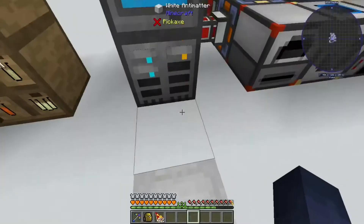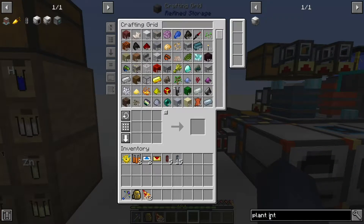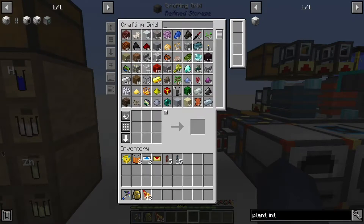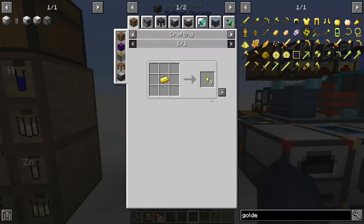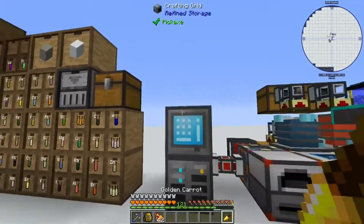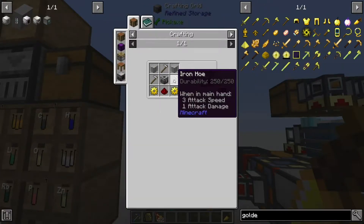Let's get started. First we're gonna need some plant interactors — four of them to be exact. I'm still trying to get only foods so I have more health. Plant interactors take two plastic, one machine frame, redstone, and a gold gear. Let's see how much plastic I've got — I think I have enough, yeah I have a hundred.